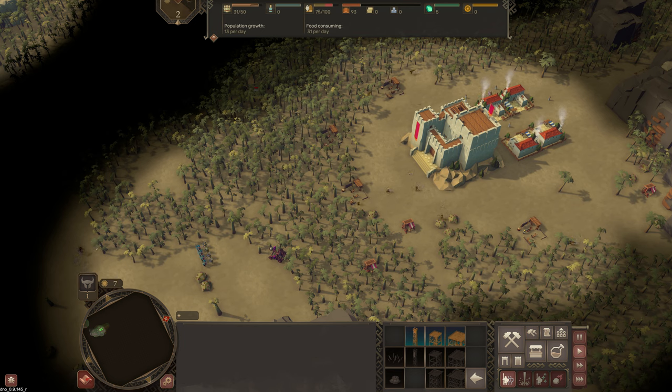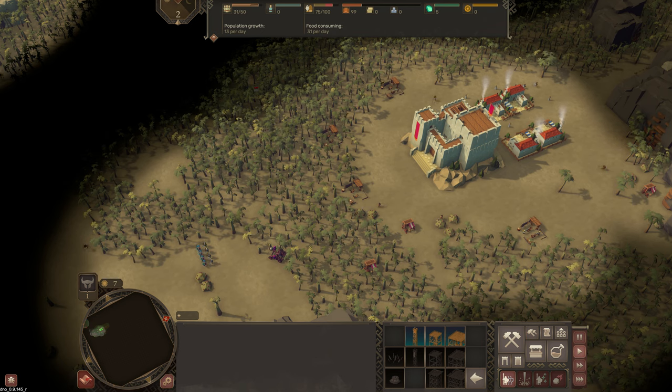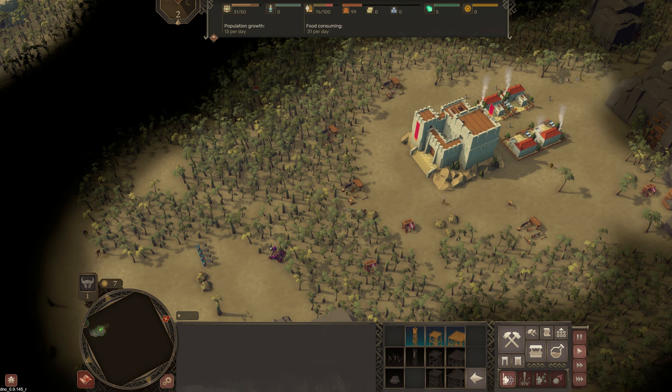What you saw me chucking down there was some watchtowers. You can put people in all of the towers to defend them, but for the watchtowers I don't use them for that — although you can put one person in them. I use them just for uncovering the map and giving me a better idea of what is around me.